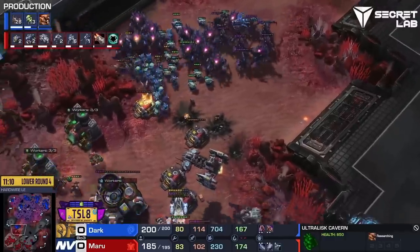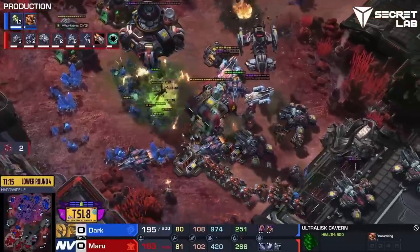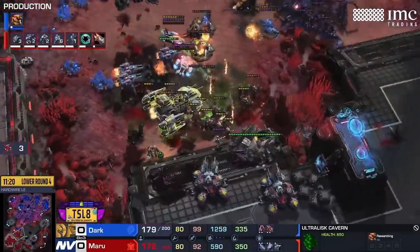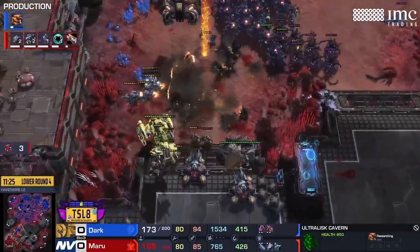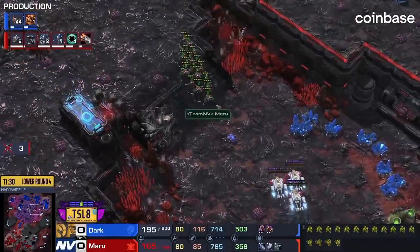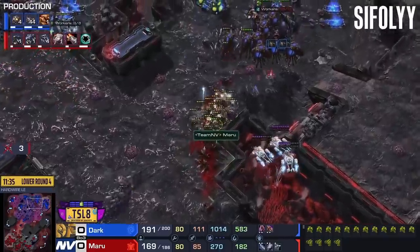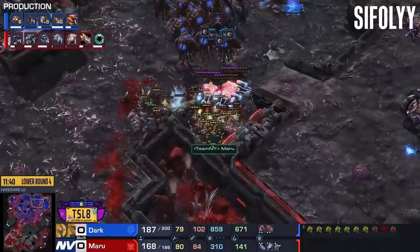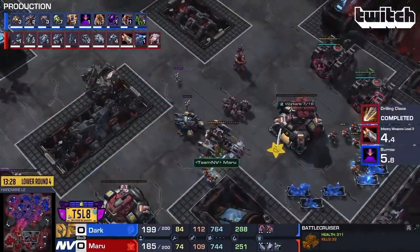The marauders are chunky, they're going to help handle this attack and help handle the ultras alongside the ghosts. Dark is still going to try and make something work — at least kill some of these SCVs — but not close enough. Not going to find any SCVs, just three — not exactly what you want from that many banelings. I fear that Dark, especially with those banelings not really getting all that much, might have just overextended, especially as Maru has a double drop headed to the other side of the map.